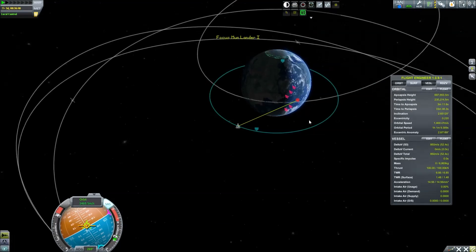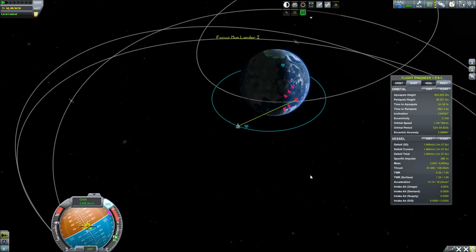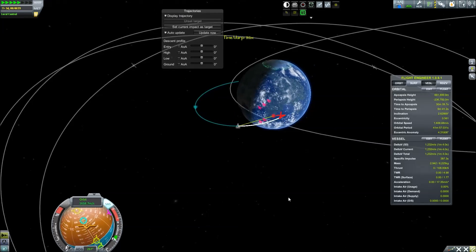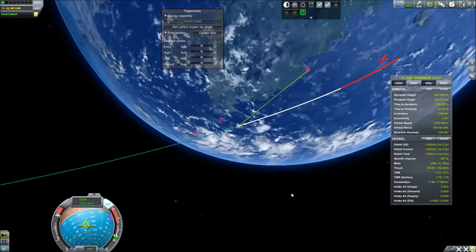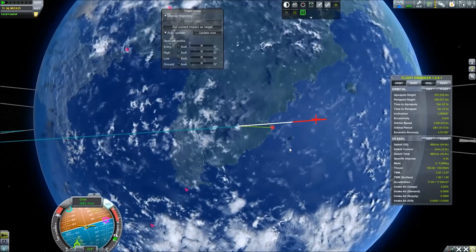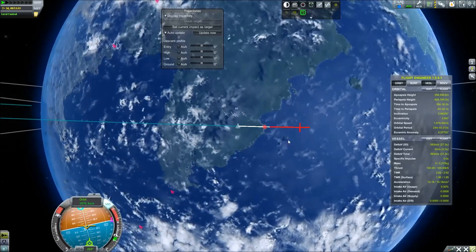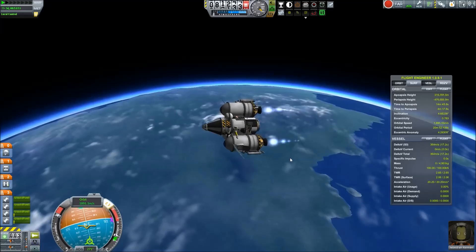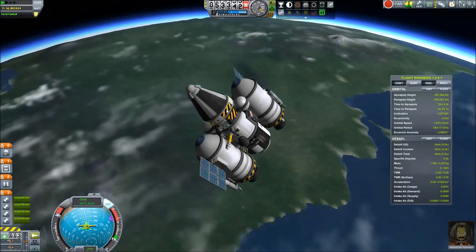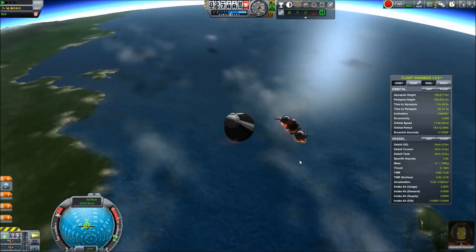Then we're just heading back towards Kerbin. A lot of this — I think I had over eight hours of footage this time that I had to cut down, which is why there's so much time acceleration. By the way, this is a new mod: the Trajectory Calculator. It projects where you're going to land, which is really really nice. Especially useful when we get to the stage where we have space planes and landing at the Kerbal Space Center will be a lot easier.